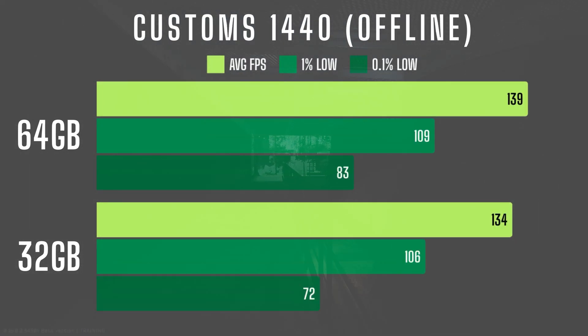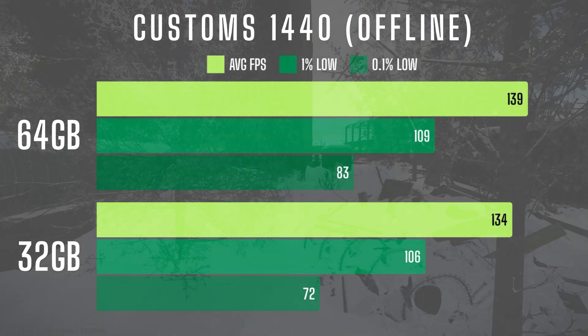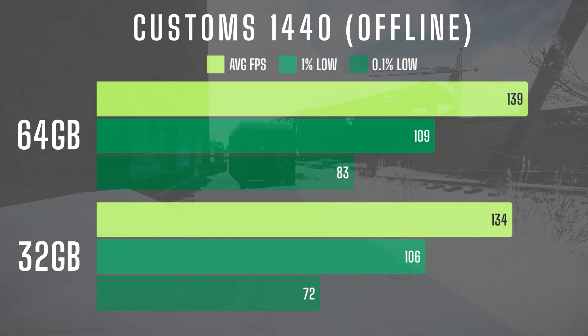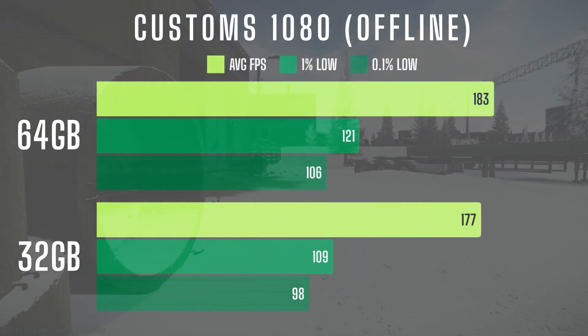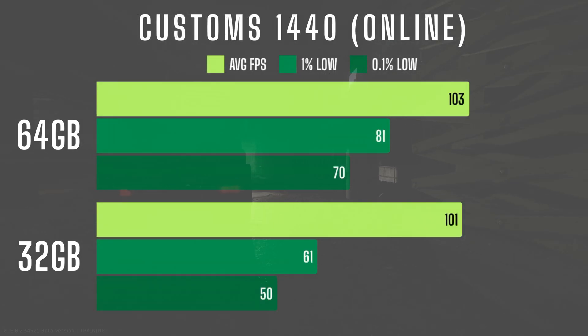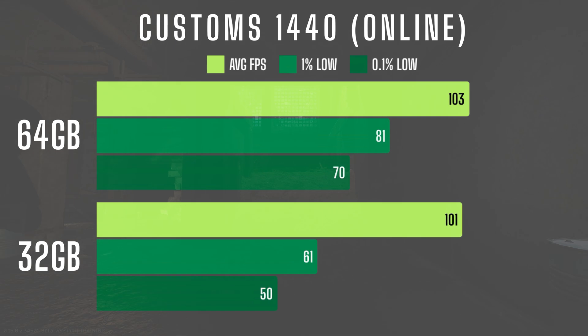Going to Customs offline at 1440, with 64GB average FPS increases by just about 3.5%, while 1% and 0.1% lows also show moderate improvements. In Customs offline at 1080, 1% low improves by about 11% for the 64GB config, and average FPS improves by about 3%. Taking the systems online at Customs 1440, the biggest improvements are again seen in 1% and 0.1% lows — 33% and 40% respectively — showing a major boost in frame consistency and reduced stutters.